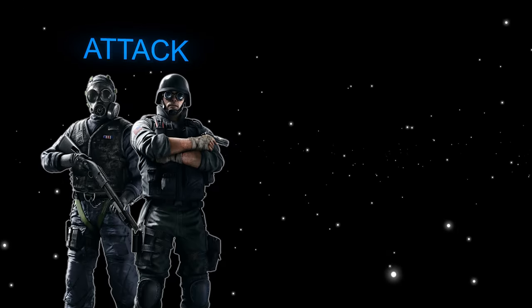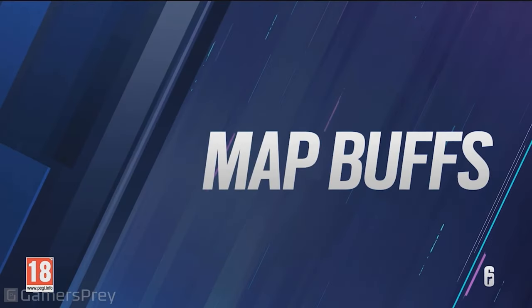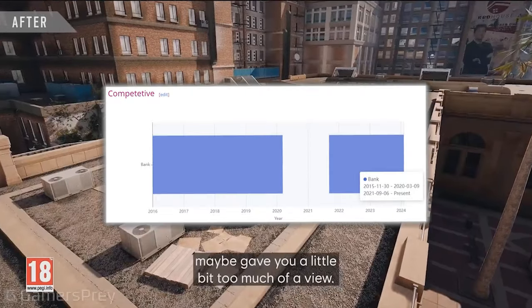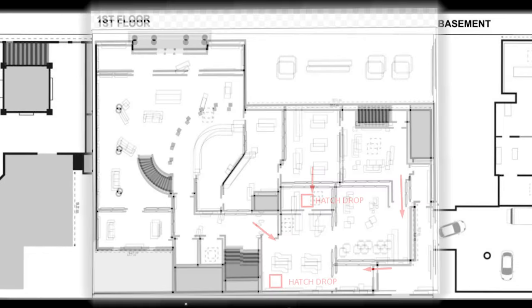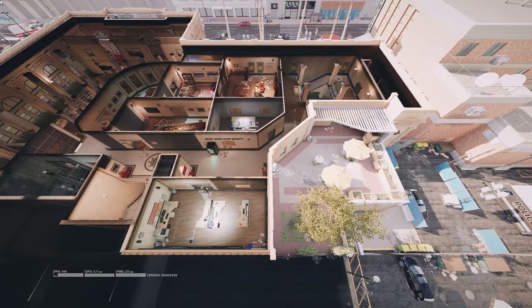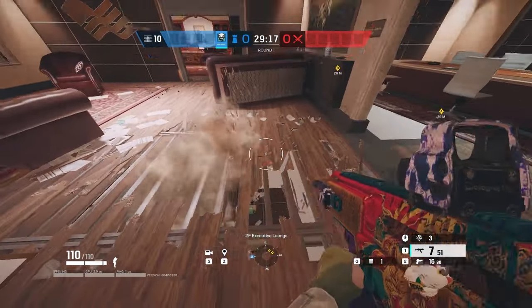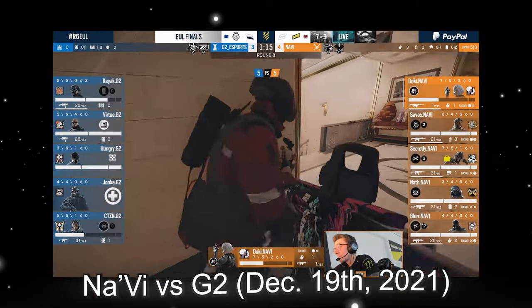In order to answer this question, we'll be looking at one of the most dynamic sites in Siege: open area on bank, and see how both attacks and defenses have evolved over time in correspondence to each other. Bank was reworked on September 6, 2021 and added back into the competitive map pool around the same time. Open area, being a middle floor site, gives attackers many venues to hit it from. And thus, the top floor clear becomes the most prevalent take on attack.